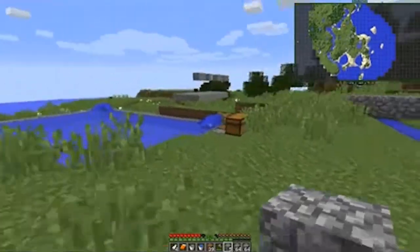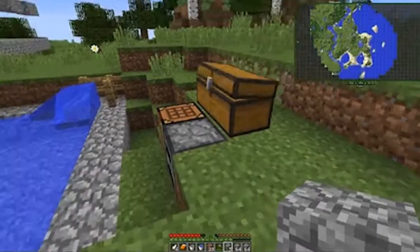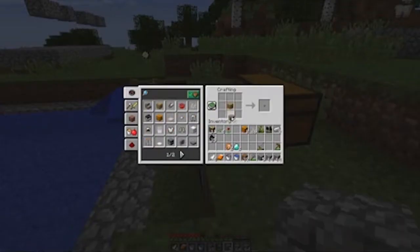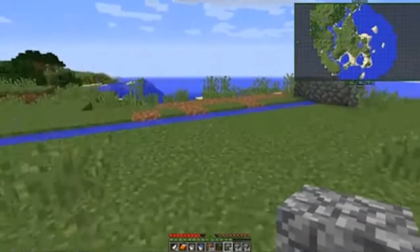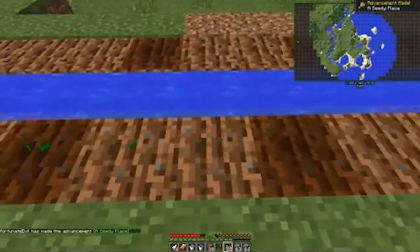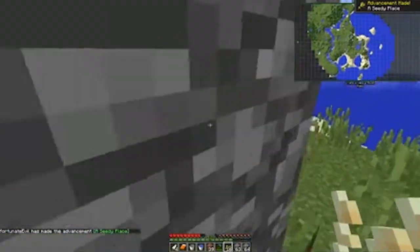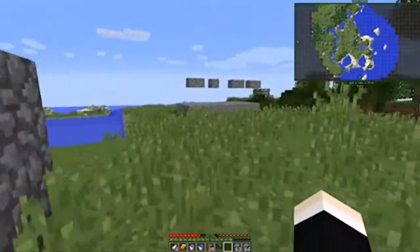Now we need our first hoe. One of the achievements in Minecraft is to completely use up a diamond hoe and then question your life choices. We're going to get that process started — not the questioning of life choices, not yet. We're going to get ourselves a diamond hoe. We are actually going to go through it relatively quickly. Every time I harvest pumpkins from over here I'm going to be getting 32 pumpkins, but these are going to take a while to grow.